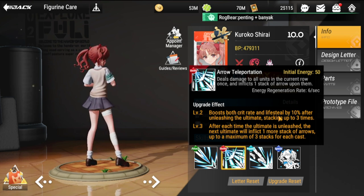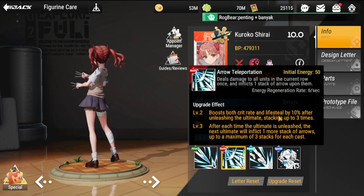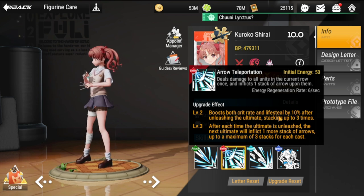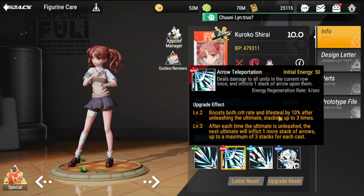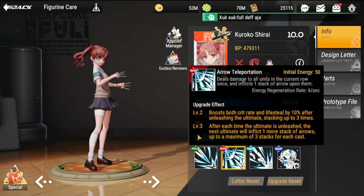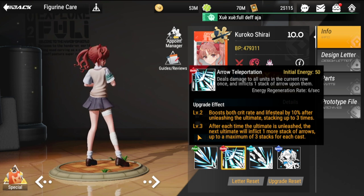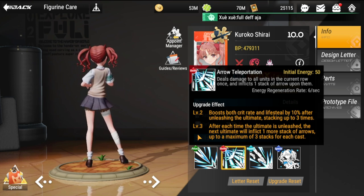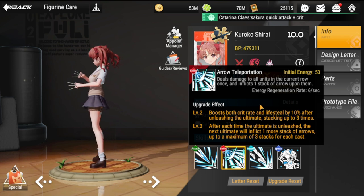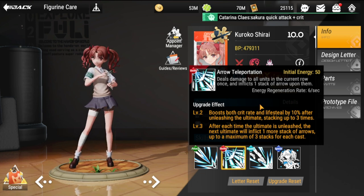I found the survivability boost a bit lacking — we'll talk about that when we get to her parts. At level three, after each time the ultimate is unleashed, the next ultimate will inflict one more stack of Arrows, up to a maximum of three stacks per cast. This is a good ultimate because it hits three targets in the same row.